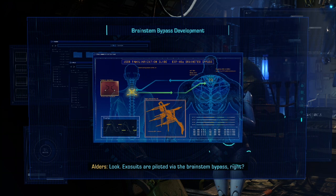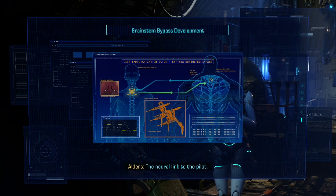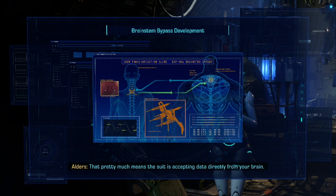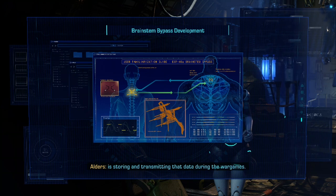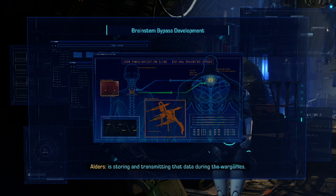Exosuits are piloted via the brainstem bypass, right — the neural link to the pilot. That pretty much means the suit is accepting data directly from your brain. I've been trying to figure out why the exosuit is storing and transmitting that data during the war games.